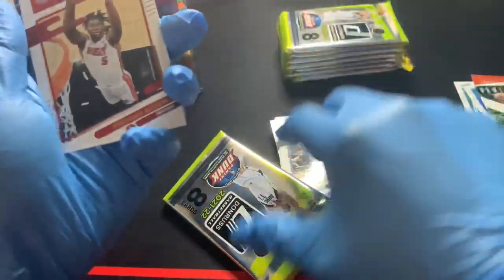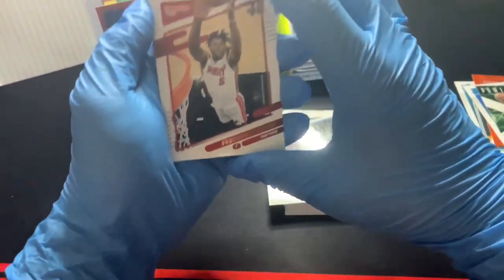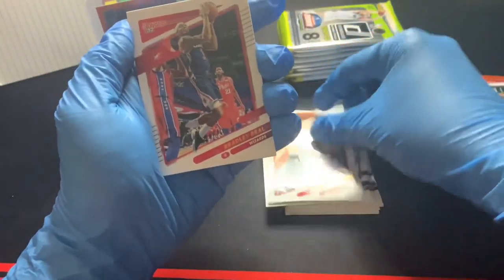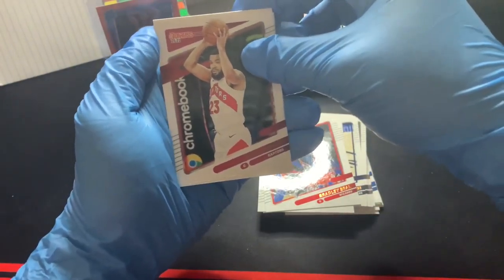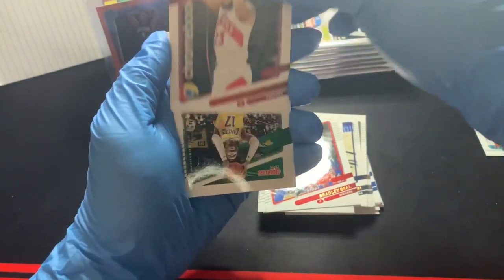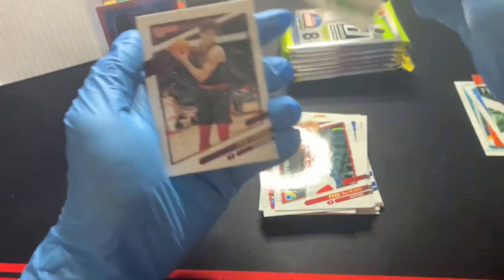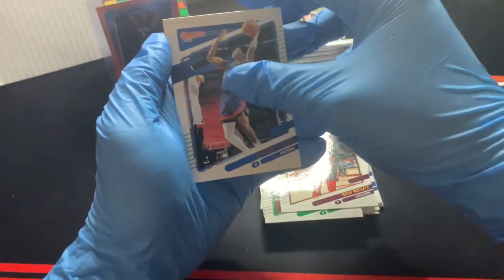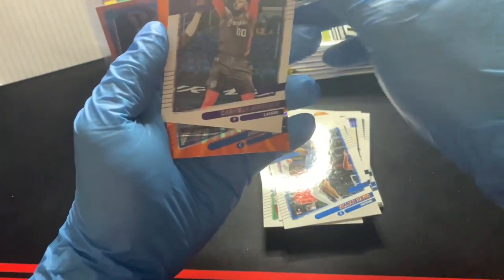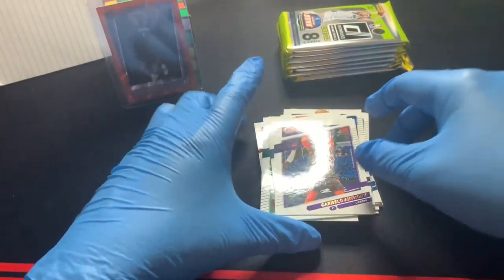Hopefully once I get more of these under my belt I'll have a nicer intro and outro. We got an orange in the back — we got Precious Achiuwa, second year. Bradley Beal — we'll see if he gets traded. There's a Chromebook in the background, nice little advertisement for free. Dennis Schroeder. Sabi. Killian Hayes — was that his second year? Carmelo Anthony. No rookie in here, and an orange laser of Joel Embiid — also knocked out of the playoffs.